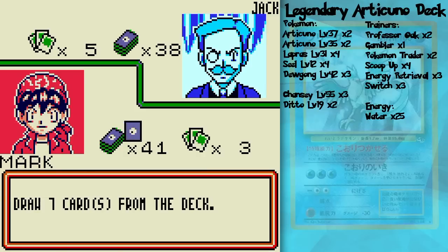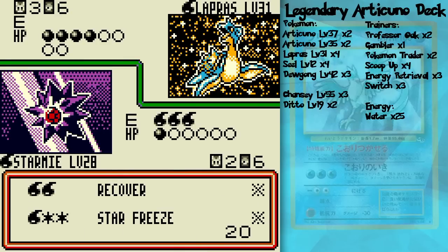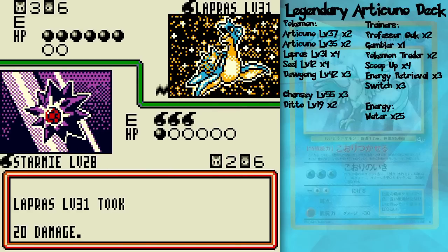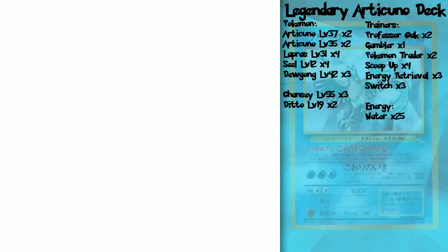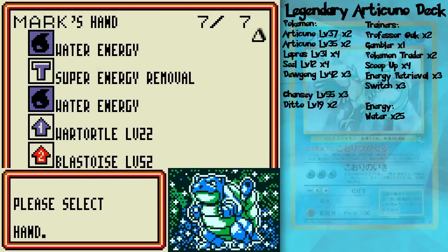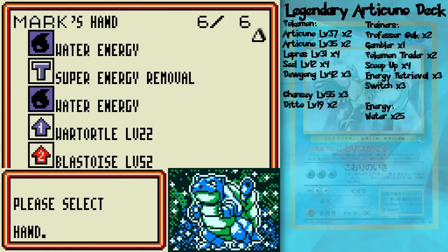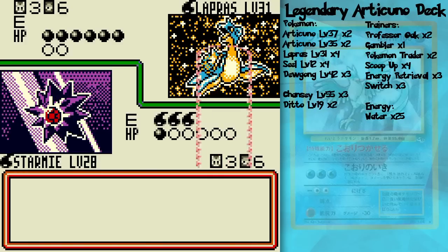His deck can do a lot of damage in certain aspects, like with Dewgong, but generally most of his Pokémon do not. And this Paralysis is just what I was hoping for, because I'll be able to knock out Lapras next turn — unless he scoops it up, which he may very well do. He's not, okay — probably saving those Scoop-Ups for the Articuno of Doom. I should probably get a Blastoise going here if I can, because you're gonna see the engine of this deck at work when I get that bad boy out. That's why the Raindance deck is so dang powerful.